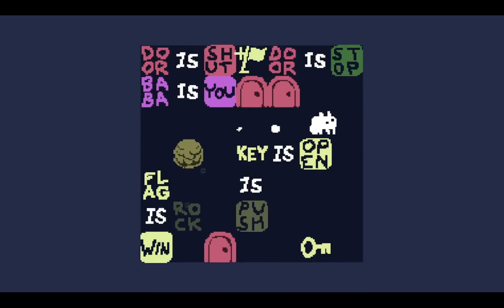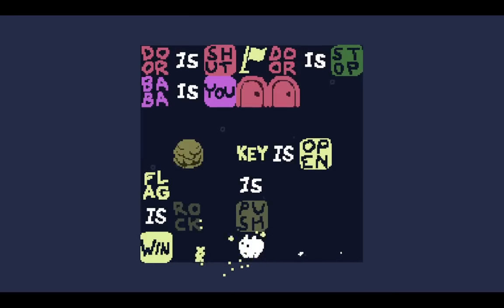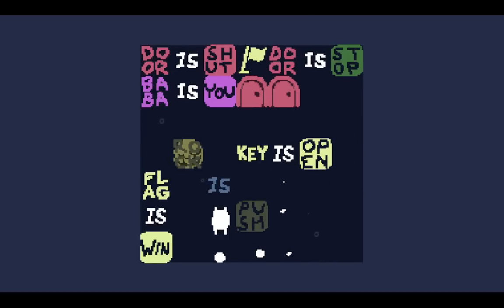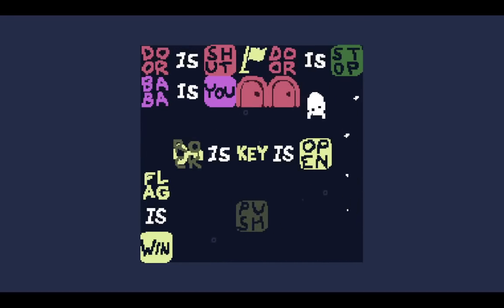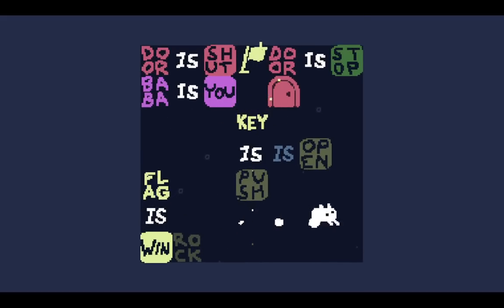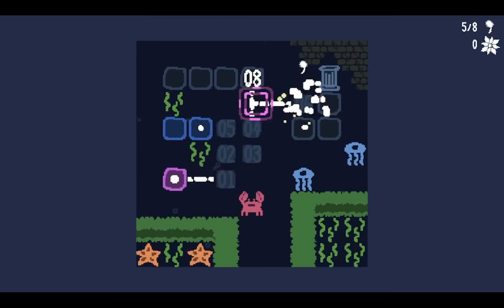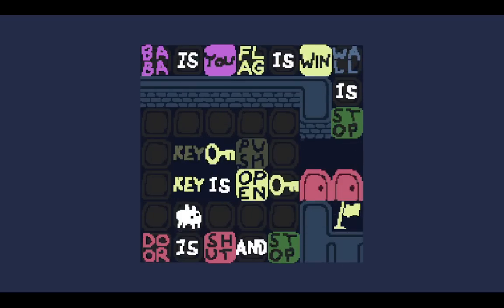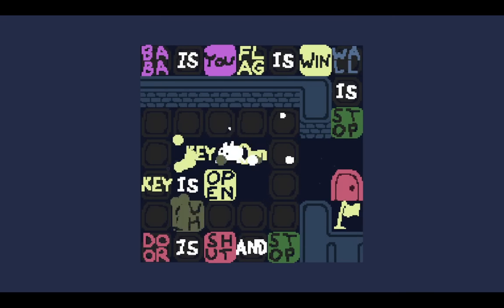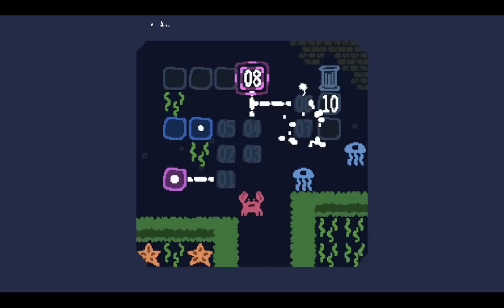We got a bunch of doors. There's a lot of freaking elegance, and that brings out the word rock which you can turn to a key. Then you can make key is push. Alternatively, you could have made the rock open and push as well. Open that up. Then we want key is push and open cross. That'll open both. There we go.